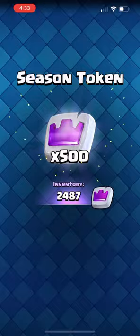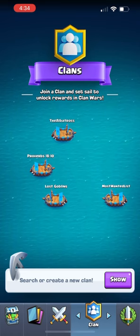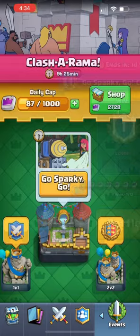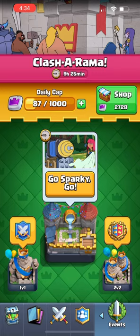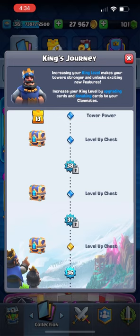Over here are the clans, which you can join if you have a group of friends that want to play Clash Royale with you. Over here is the special events tab, where each week there's a new event that you can play for a different currency to unlock special items. This week's event is called Go Sparky Go.